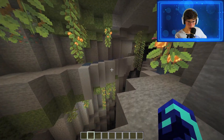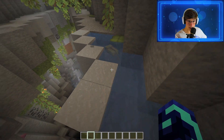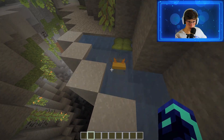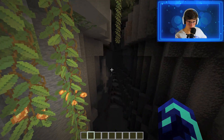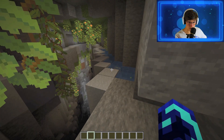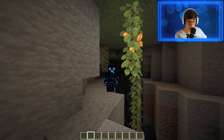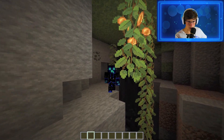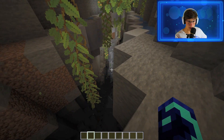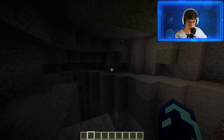Look at this cute little lush cave — look at the nice rose petals and glow berries! Axolotl, axolotl, axolotl — hey buddy, how are you? Oh wait, I fell again. It's so cute, this is epic! I love the look of the lush caves, but why does it end so tiny right here?